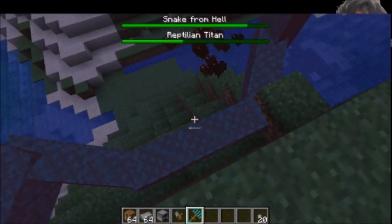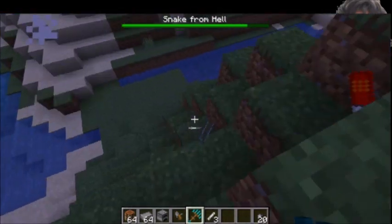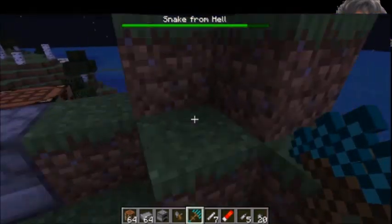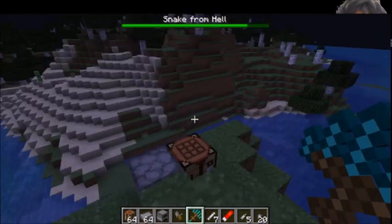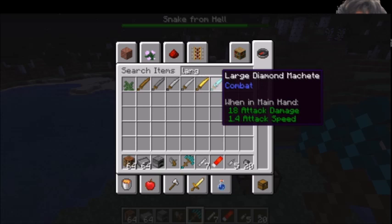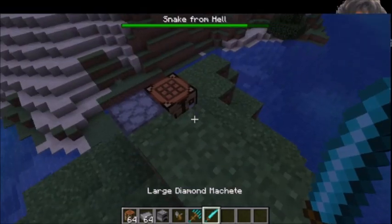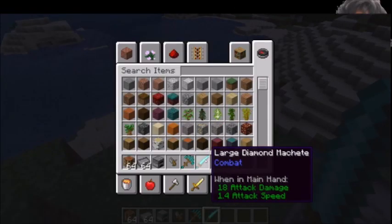By the way, the Reptilian Titan boss has 120 health. At 34 damage, this weapon can one-hit most types of enemies in this game, such as zombies, skeletons, and creepers, but not endermen. I also created large machetes, with the large diamond machete being the most powerful of them all. You can find its crafting recipe on my website — link will be in the description. Its attack speed is slightly slower than the sword and the regular machete.